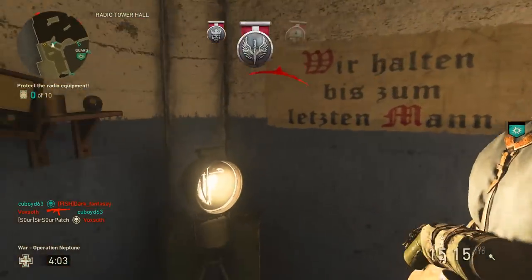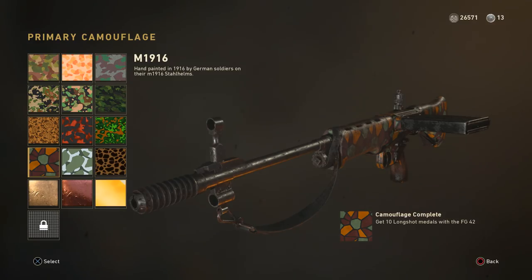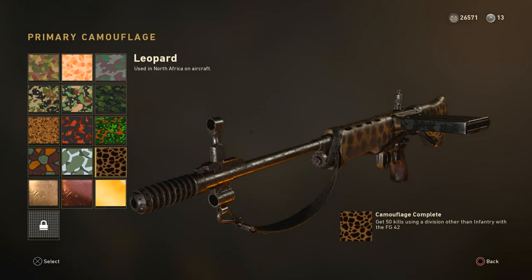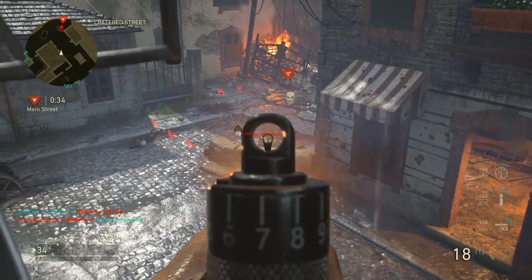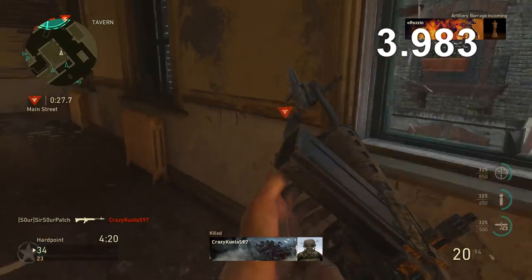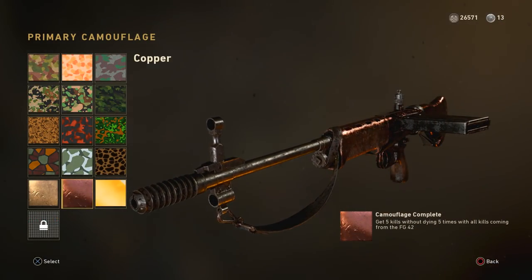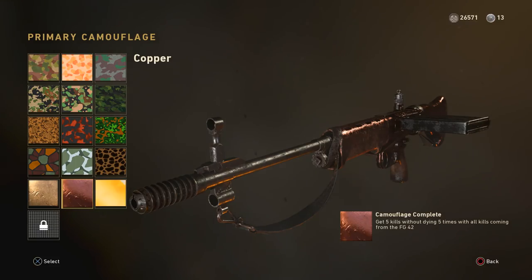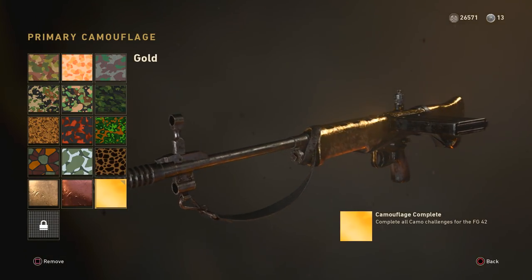After earning all those headshots, the remaining challenges are nearly the same for every primary weapon type: 50 kills with the proper division, 50 kills with a different division, and five double kills — that'll happen very naturally. Here's a clip to show you how long you can take for a double kill. You also need five killstreaks with the weapon. If you're newer to the game or the weapon is kind of trash, I recommend war mode as a defender for the same reasons — attackers are playing to win, not to stay alive.